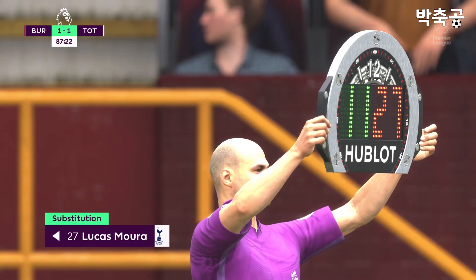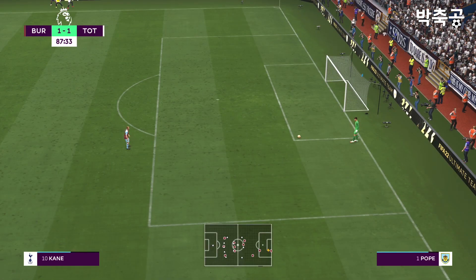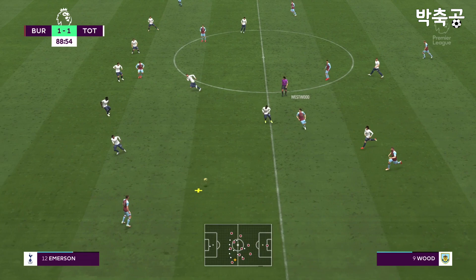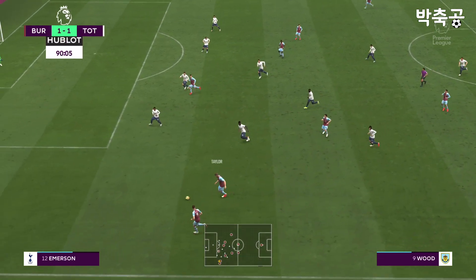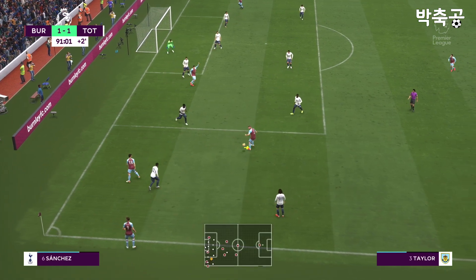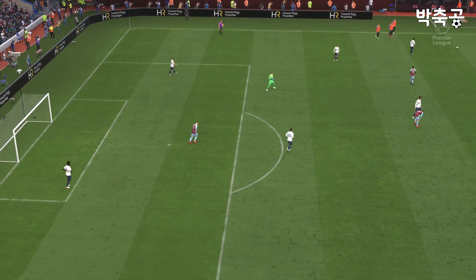Spurs to make a personnel switch now. Chris Wood. McNeil. Westwood — they're certainly thinking about a winner. Wood with it. A throw-in here. Deep delivery — pretty straightforward for the keeper, you've got to say. And the referee blows the whistle. Still all square at the end of 90 minutes.